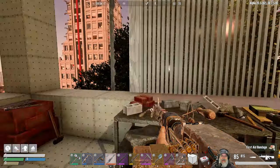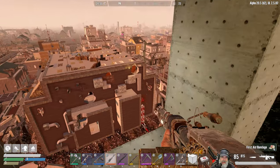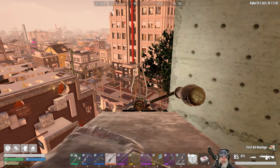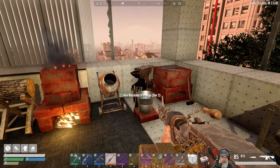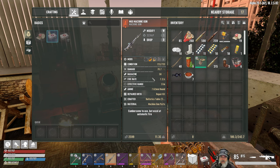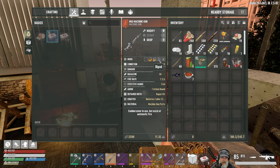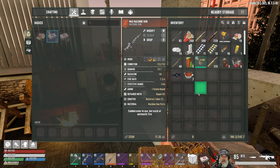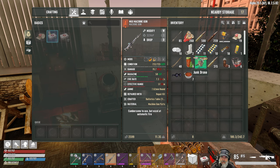Welcome back everybody to Undead Legacy. I'm an old guy gaming, and in this episode we are going to go out and do some random looting at nighttime in the Dachon Tower. I want to go in and start working on clearing it. I have completely repaired my M60 — my A-level M60 machine gun — with magazine extender, rad remover, crippler, and bipod mod. I don't have a drum mod and I can't make one, so we just have the regular magazine extender, but it still holds 85 rounds which isn't too bad.